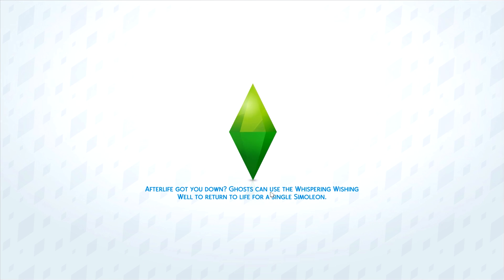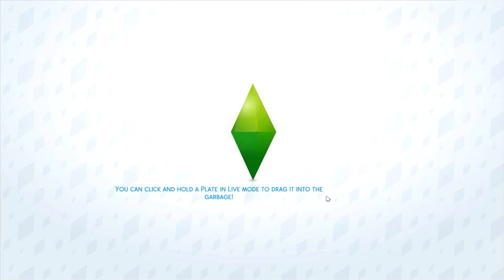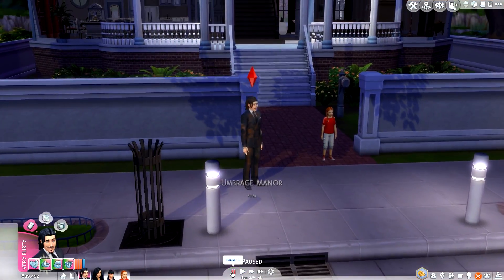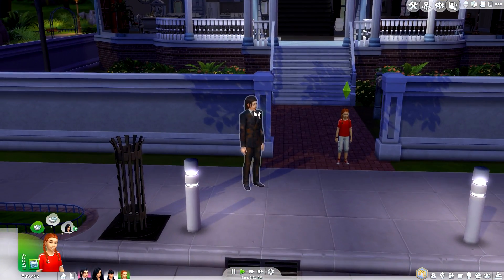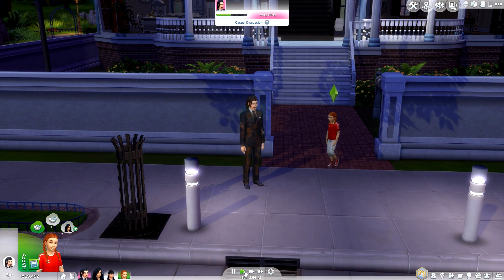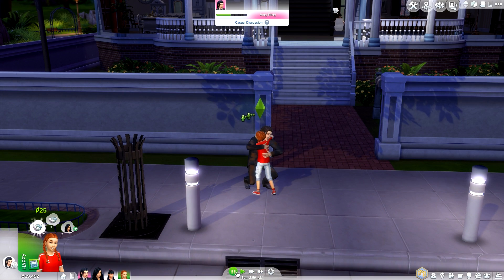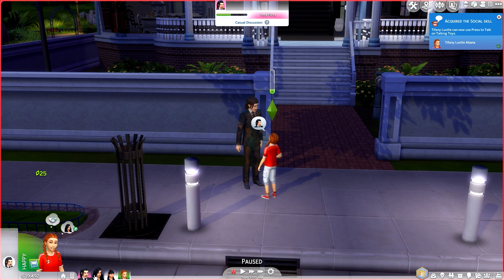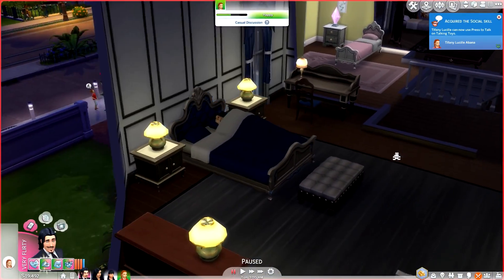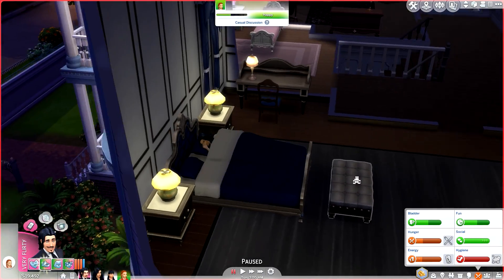After light — ghosts can use the whispering wishing well to return to life for a single night, apparently! What is Tiffany doing outside? Oh, she's trying to see what's going on with her dad. We'll go ahead and give him a quick little hug and welcome him home, poor thing. Angel is actually fast asleep — not a care in the entire world.